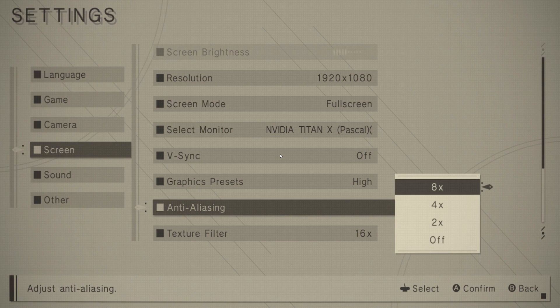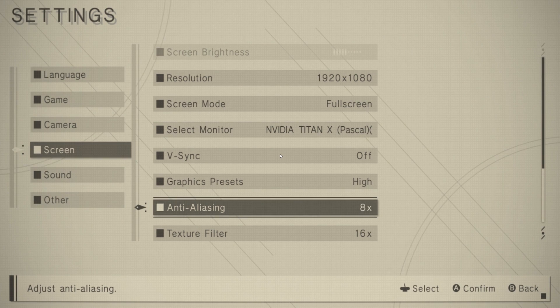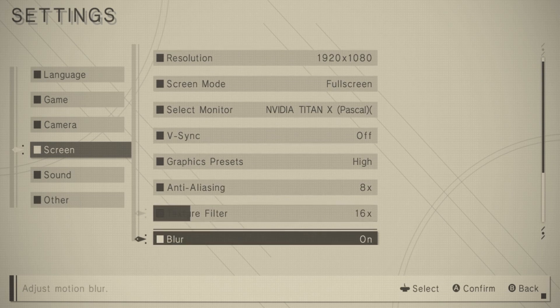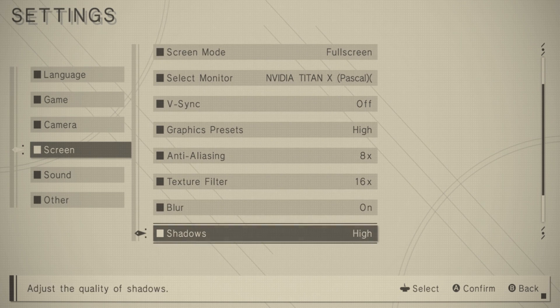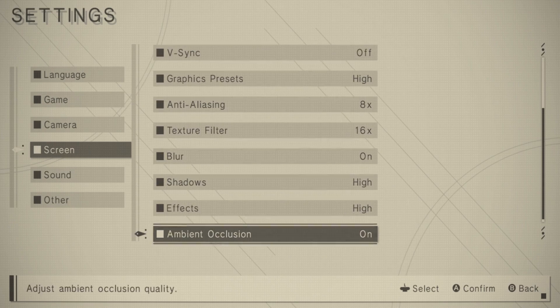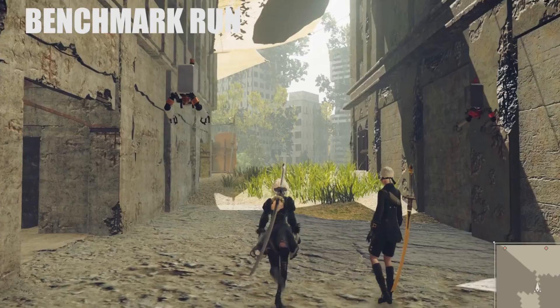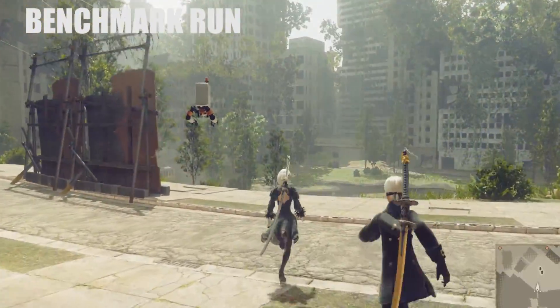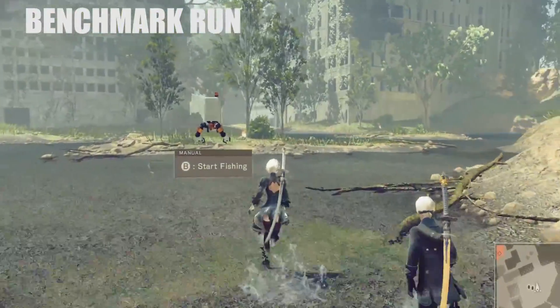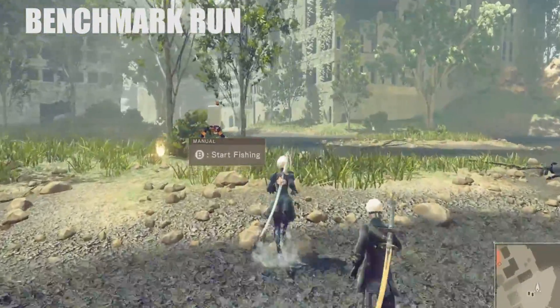There are mods on the Steam discussion forums to try to unlock the frame rate, but reports back from that are iffy at best. Also note that this is not an adaptive v-sync, so anytime you drop significantly below 60 with v-sync on, you're going to drop to half refresh rate — down to 30 fps. This doesn't affect top-tier cards like the 1070, 1080, or 1080 Ti, but anything below a 1070 will drop to 30 fps with v-sync on.